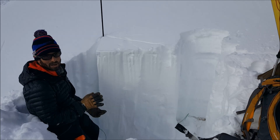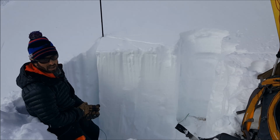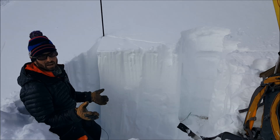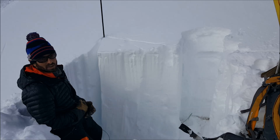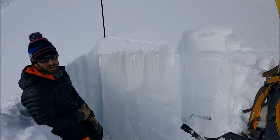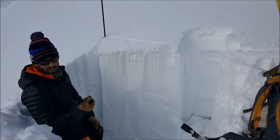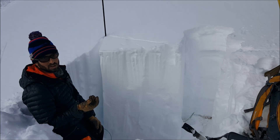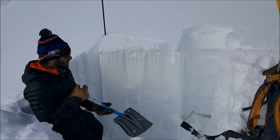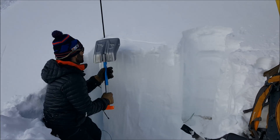We're here on a southeast aspect at 11,000 feet and we're back to digging snow pits. The storm's passed and we're not getting any obvious signs of instability, so the only way to find out what's going on is to dig into the snowpack. We're looking for weak layers, buried surface hoar or near-surface facets, and any sort of crust that might cause some issues. Set up an extended column test and let's see what we get.